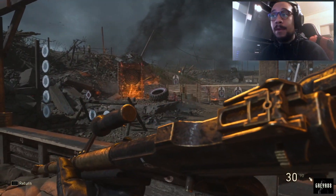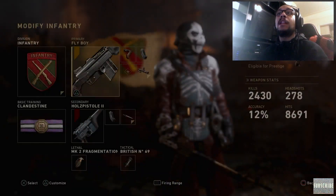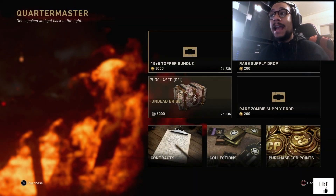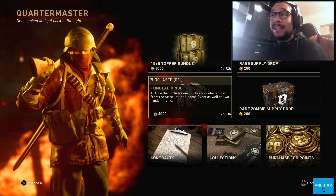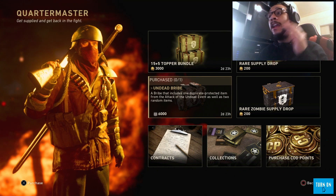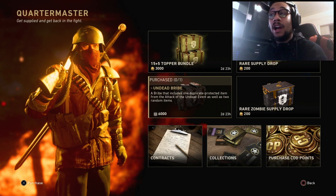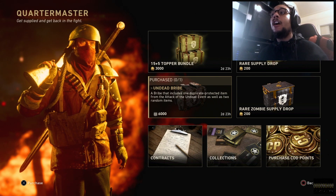One final note: if you go into the Quartermaster, you can see they have an Undead Bribe available for 6,000 Army Credits. I actually think it's worth it if you have Army Credits to spare and want some of the brand new weapons or something new from the Undead event right now.